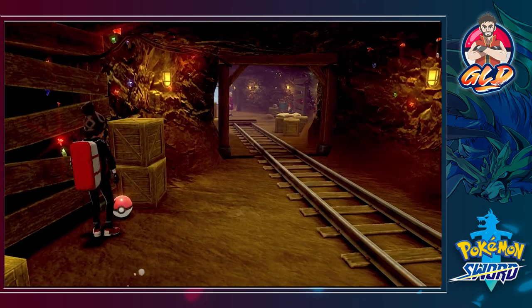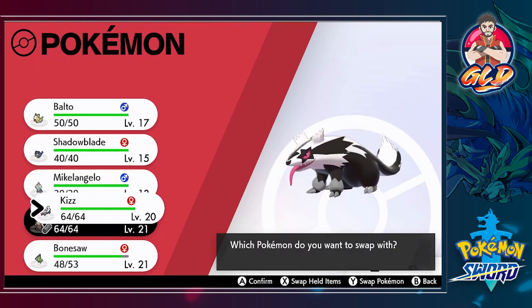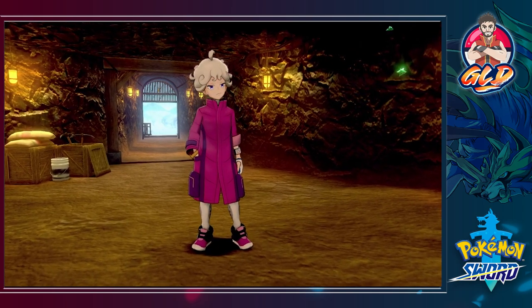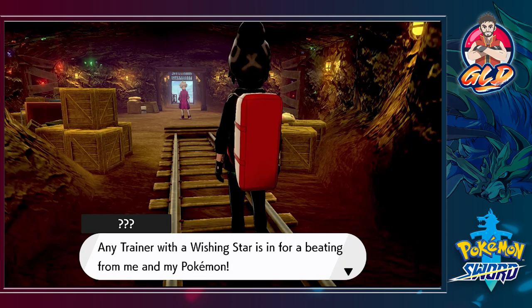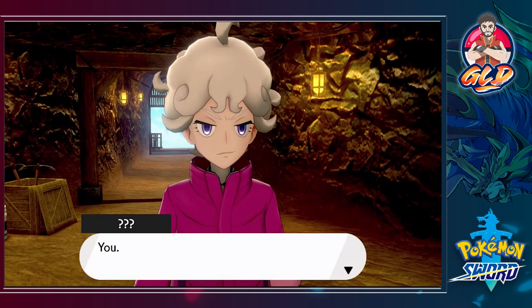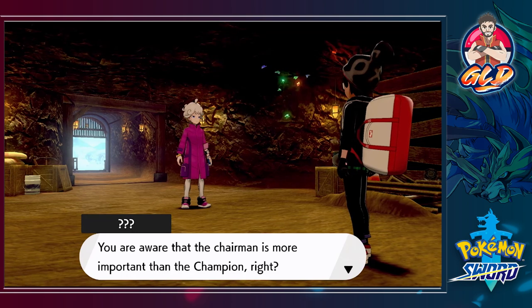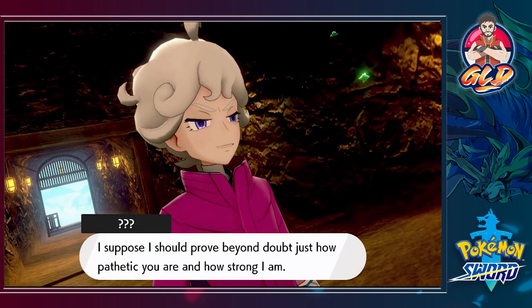We got ourselves two Super Potions. There is somebody waiting for us, so let's switch out our Pokemon and go with Bex. At first I thought it was a girl but it's just a dude who really likes pink. He says any trainer with a Wishing Star is in for a beating. He says we're the gym challenger endorsed by the champion — what a joke. The chairman is more important than the champion apparently, and he was chosen by the chairman himself. I suppose he should prove how pathetic we are and how strong he is.